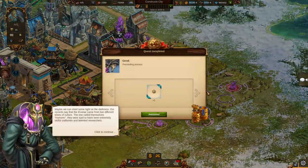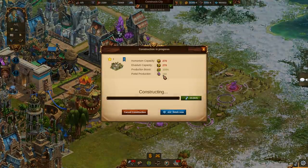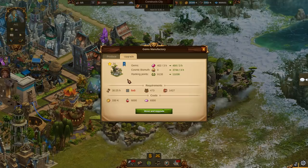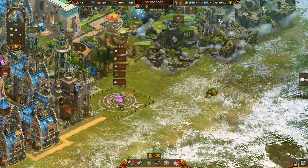This time you are actually not erecting new buildings, but rather preparing special landing spots for floating islands, so they can land safely in your town. These landing spots require the new sentient goods, so you will need to build a new manufactory first. You are not too surprised about that, are you?